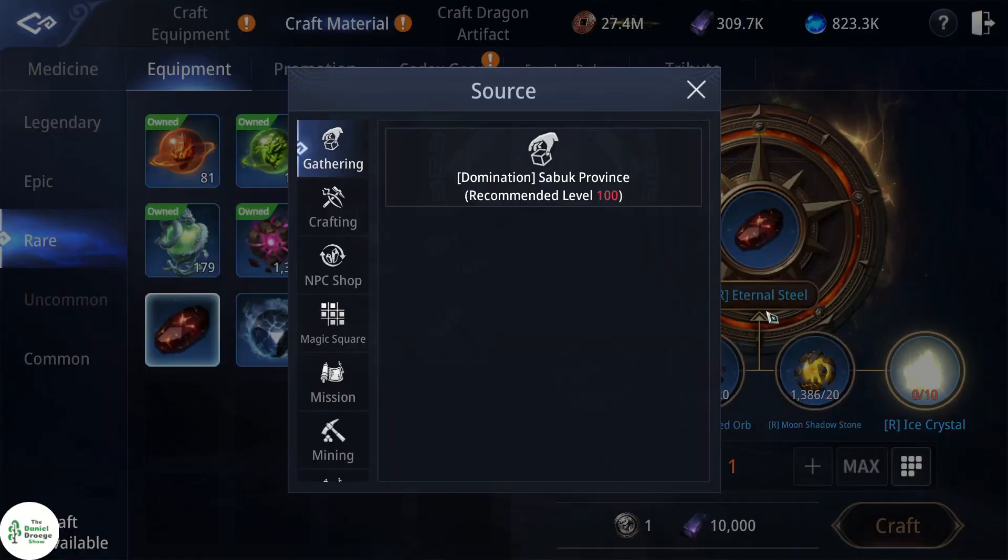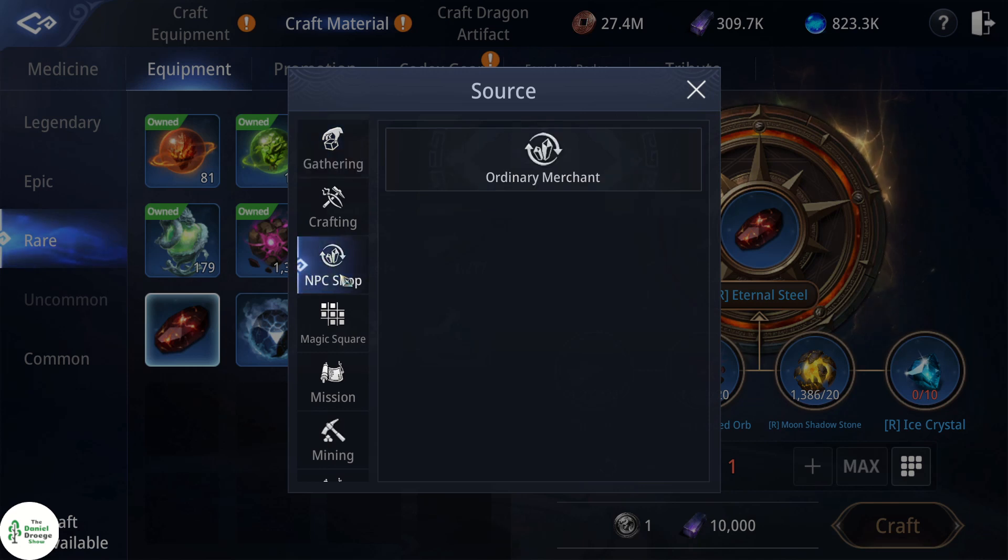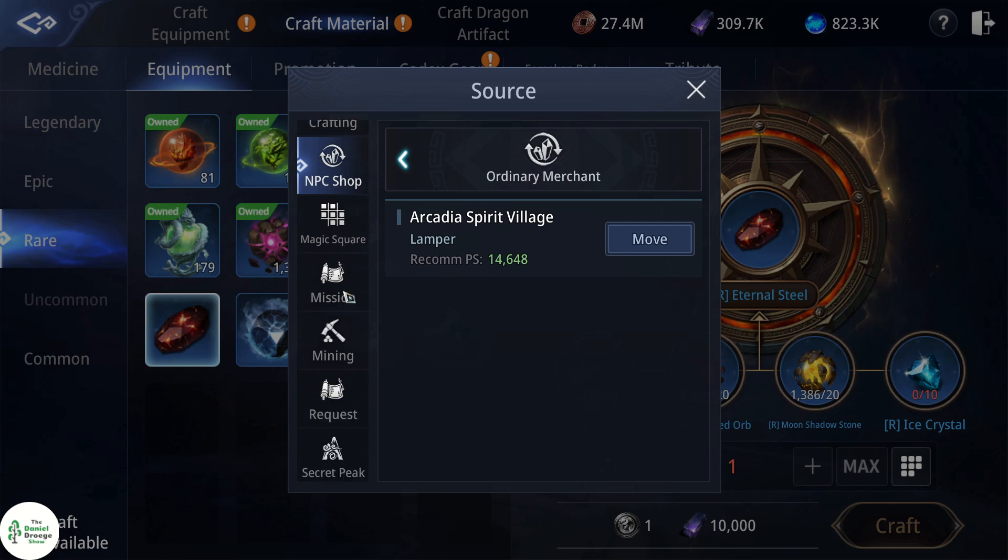These can be crafted from the green ice crystals dropped in magic square or secret peak. Or you can buy them in Arcadia Spirit Village for 100,000 dark steel each, which will pump that price up another 10 million dark steel per artifact.